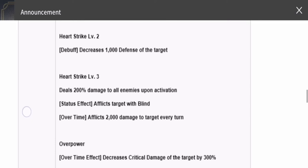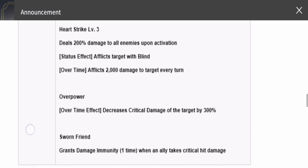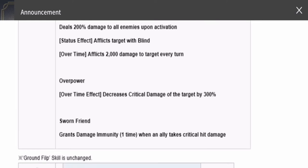Now for his new additional skill, Overpower. The over-time effect decreases the critical damage of the target by 300%. I'm not sure if this triggers when you've already hit Heart Strike — we'll have to figure that out — but this is a very big decrease in critical damage. It basically nullifies the attacks of enemies afflicted by it. He's not that tanky right now, but this will give him a significant boost in tankiness.